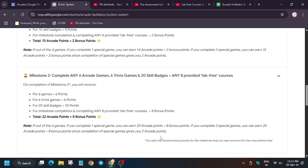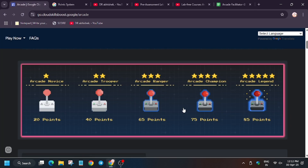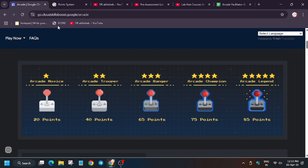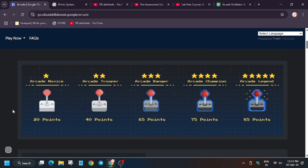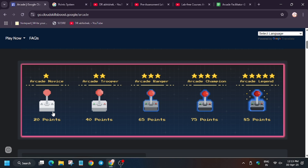Suppose you complete Milestone 2 in the Arcade Facilitator Program. You will have 22 plus 8 = 30 points. As you can see the milestone tiers are: Arcade Novice, 2 Perk, Ranger, Champion, and Legend. Since you have 30 points you will be able to redeem only 20 points — that is the standard milestone now known as Arcade Novice. The rest 10 points will be wasted. Also they have made a rule that you can redeem only one time.